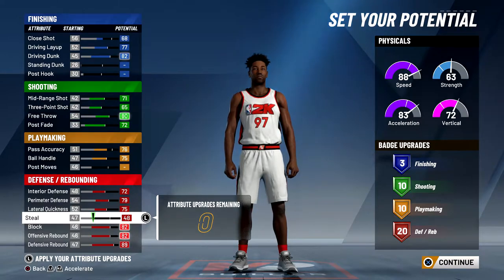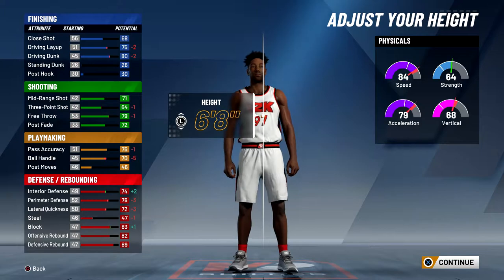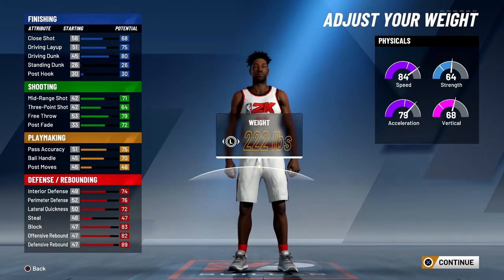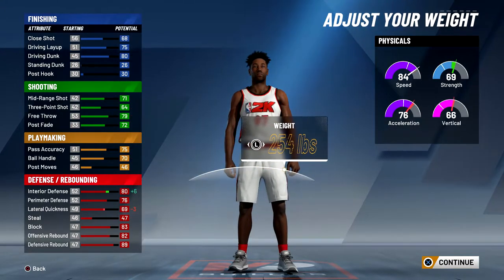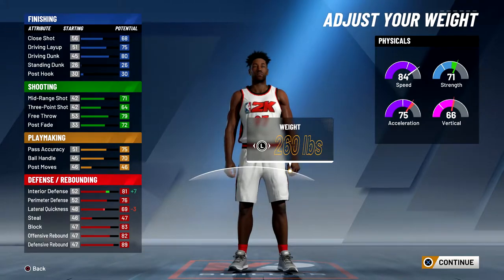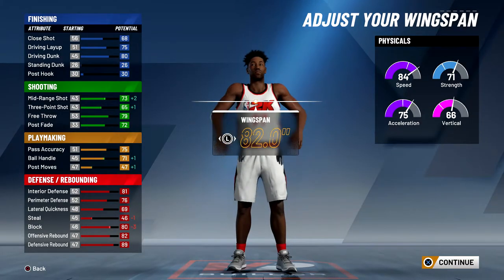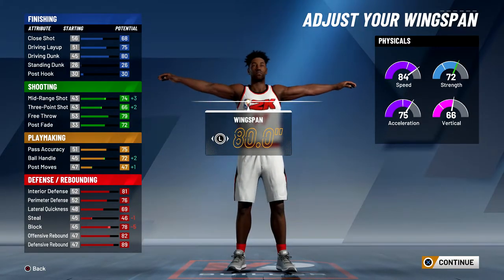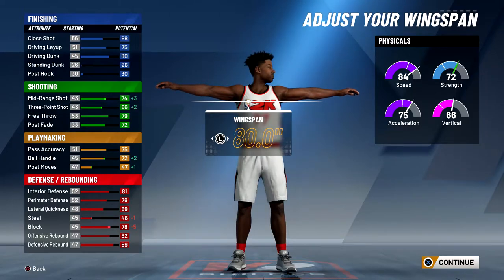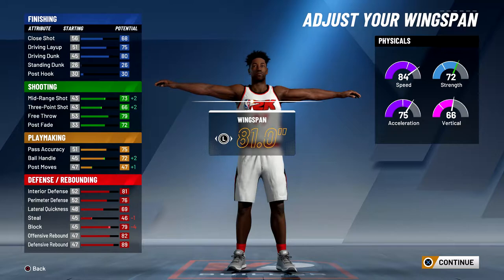For the height, I wanted to be as tall as possible while still being able to speed boost with takeover — that height is six foot eight. For the weight I maxed it so my strength is as high as possible to guard big men. This build runs three-on-threes with two guards, so the small forward runs big man. For the wingspan, put it all the way down, then up one if you want — it only drops mid-range by one, which won't affect your three-pointer or ball handle.